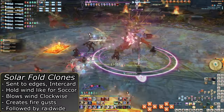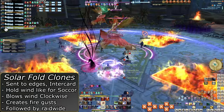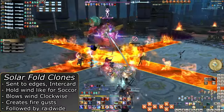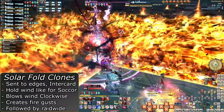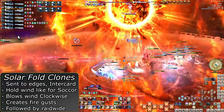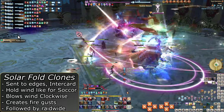So the simple solution of this mechanic ends up being: always go clockwise of any section without a clone. Since the wind always goes clockwise, anywhere that is clockwise from an empty space should always be safe. Be sure to heal up anyone who managed to survive taking fire damage, as Warden's Prominence typically follows this. The fire hurts a lot, so you need to be ready to dump all your resources to save anyone you can. Save Swiftcast for any raising you need to do.